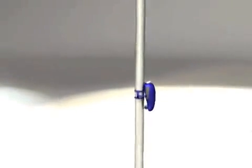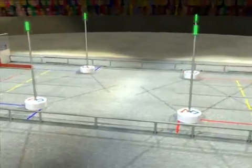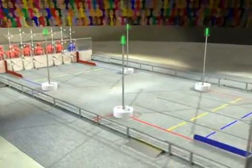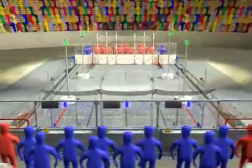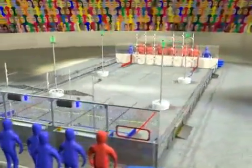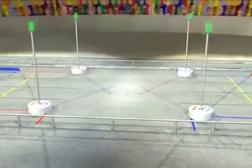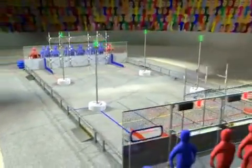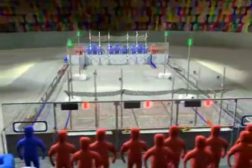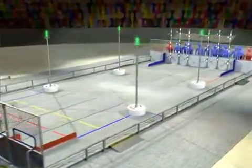Welcome to the 2011 FIRST Robotics Competition and this year's game, LogoMotion. LogoMotion is played on a 27 by 54 foot field. Alliances of three teams each operate their robots from behind alliance walls at the end of the field. Four towers are located near the middle of the field at the corners of designated lanes. Two 3x3 arrays of scoring pegs form the scoring grids located in front of each alliance wall.